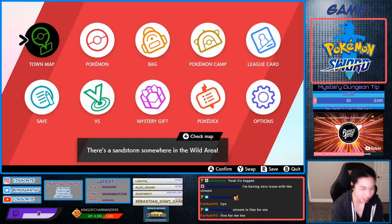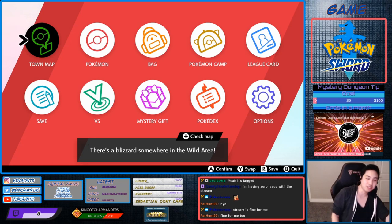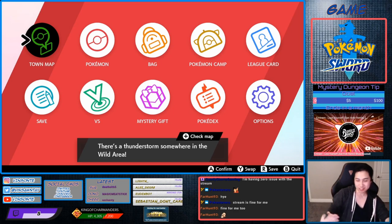Alright, Hidden Ability Passimian has the ability Defiant. Defiant raises attack by two stages when the Pokemon's stats are lowered. And it doesn't work when you lower your own stats yourself.